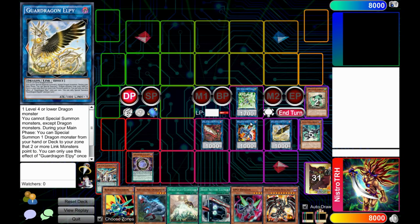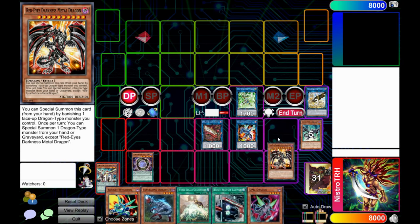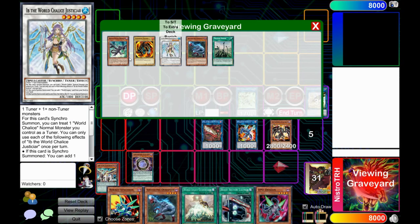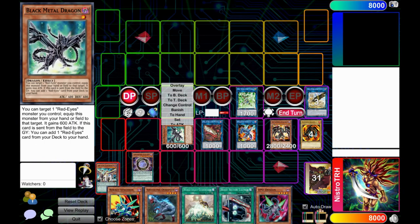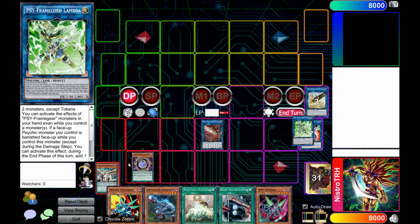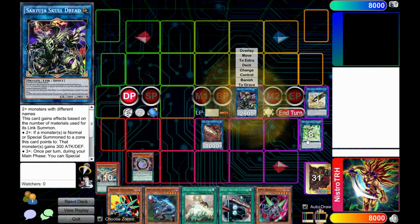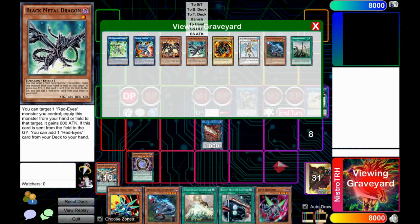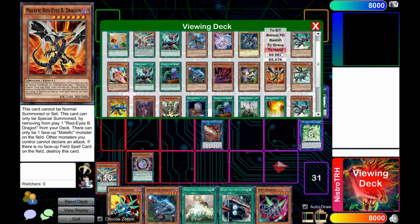Banish either Striker Dragon or Lb — banish Lb because you can't bring that back this turn. Special summon Red Eyes Darkness Metal, and then Red Eyes Darkness Metal can bring back Black Metal Dragon. This is why Black Metal Dragon is really, really good — it has no hard once-per-turn. Now when you use these four monsters to go into Saryuja, chain it so that Black Metal Dragon goes first and you search a Red Eyes monster — search Red Eyes Malefic Dragon because that's the easiest one to summon next.